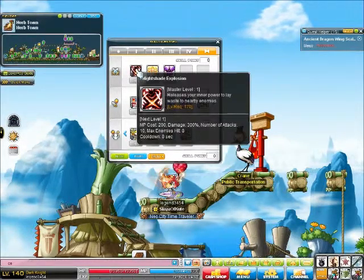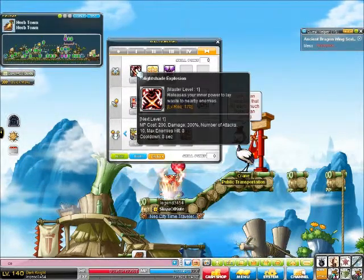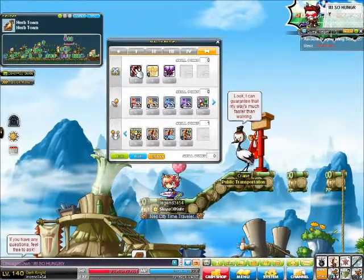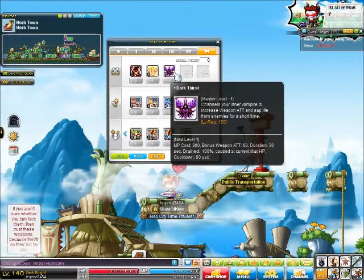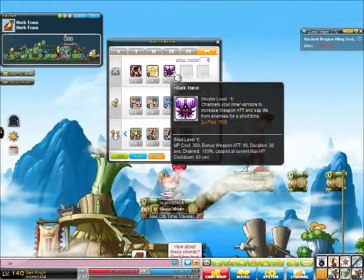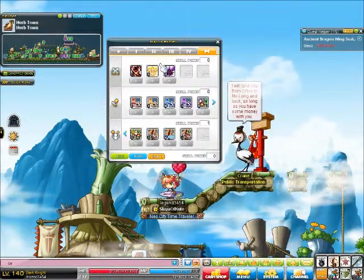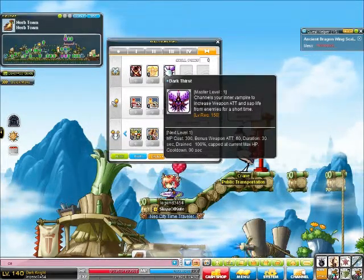Then there are Dark Knight-only skills. First is Nightshade Explosion — the only Dark Knight attack skill. It costs 200 MP, does 300% damage, hits 10 times on 8 enemies, and has a cooldown of 8 seconds. Then there's Dark Thirst, a buff skill that gives you plus 60 weapon attack and converts 100% of your damage dealt into HP. It is capped at your max HP, lasts 30 seconds, and has a cooldown of 90 seconds.